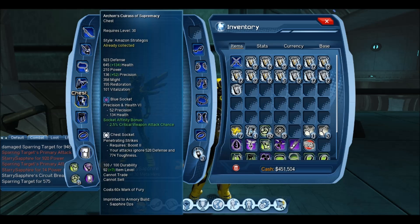For the chest I'm using Penetrating Strikes. There are two good mods you can use: Core Strength and Penetrating Strikes. Core Strength gives you a 10% damage modifier, but the higher the content goes, the lower that modifier gets. Penetrating Strikes ignores a certain amount of defence and toughness, and the higher the content gets, the more damage it does because it ignores more defence. I'd recommend Core Strength from Tier 1 to Tier 3, and Penetrating Strikes for Tier 4 upwards.